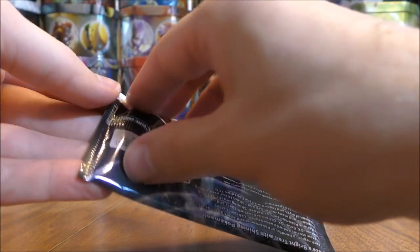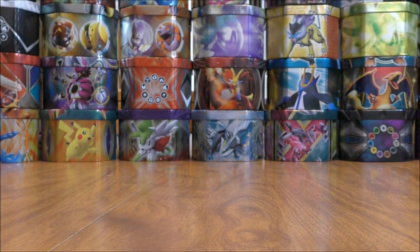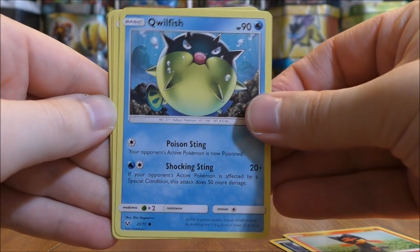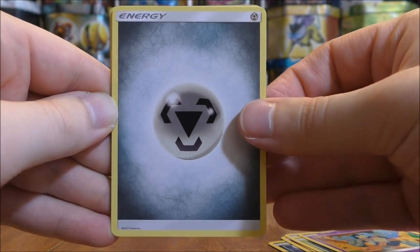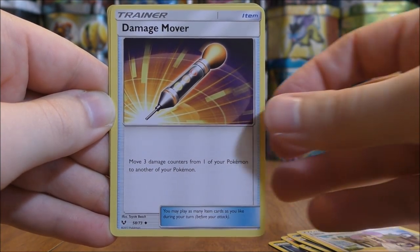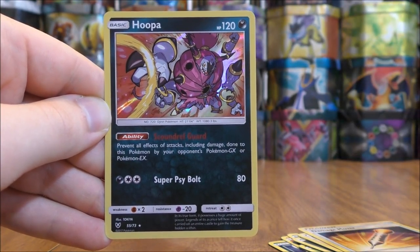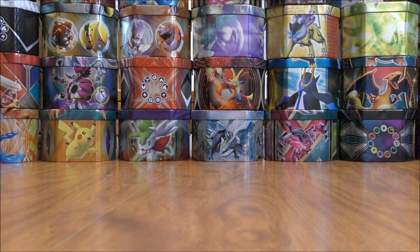Pack thirty-two is a Shiny Mew cover artwork pack — Mew is my favorite cover artwork, then Rayquaza. Pack thirty-two starts with Zorua, Litten, Quilfish, Shroomish, Golett, Metal Type Energy, Volcarona, Lilly, Damage Mover, a Reverse Holo Yveltal — only the fourth rare Reverse Holo in this opening — and the final card is a Hoopa holo. Had not pulled Hoopa before, and now I've pulled two in the last few packs.